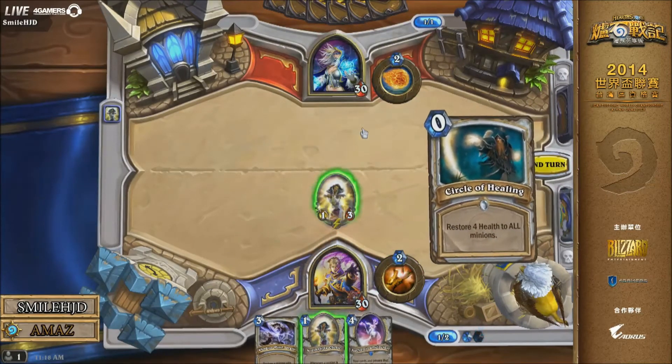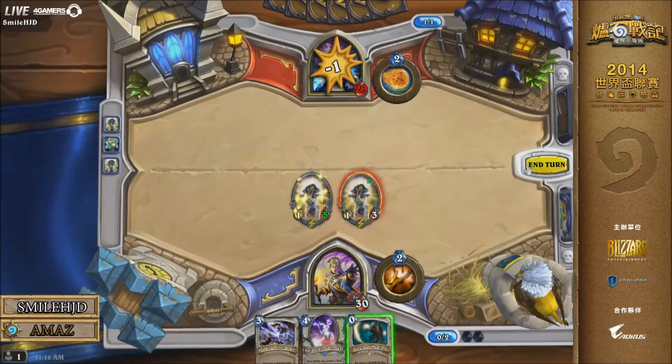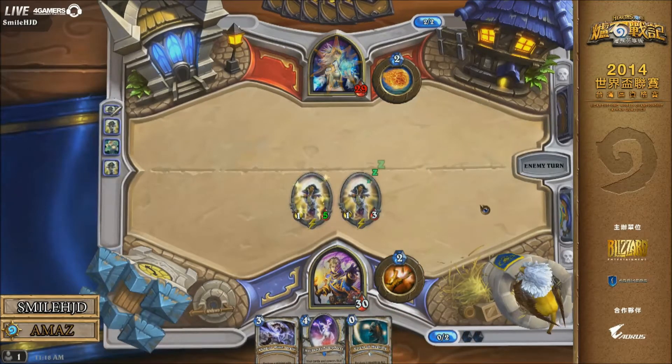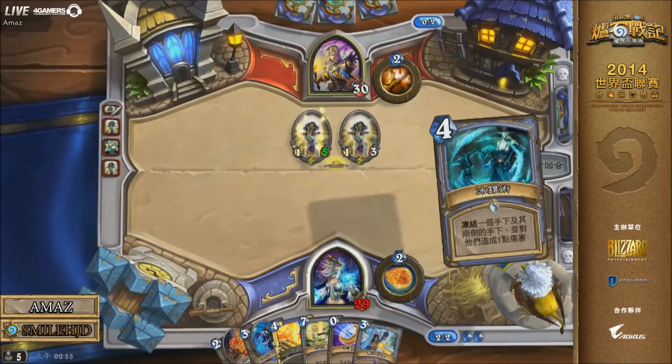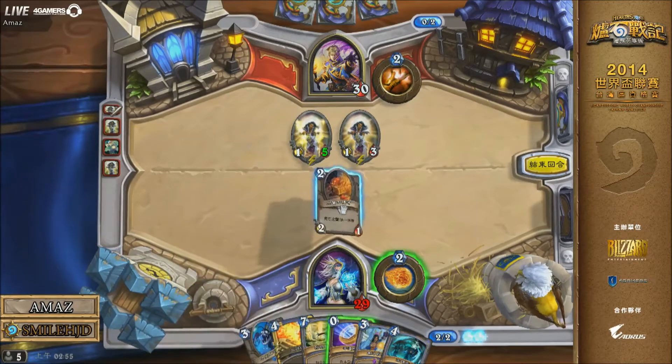Amaz gets basically the best hand you can hope for. He lands the Cleric on top of Power Word Shield, and now he's got a 1/5 and a 1/3 on board. This is crazy card draw early. You're going to have incredibly sticky minions based on the damage that freeze mage can do early on.